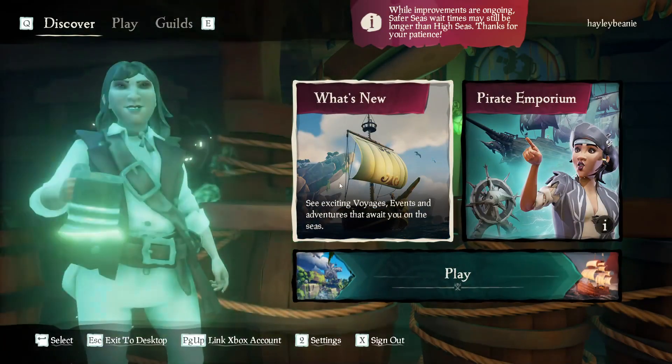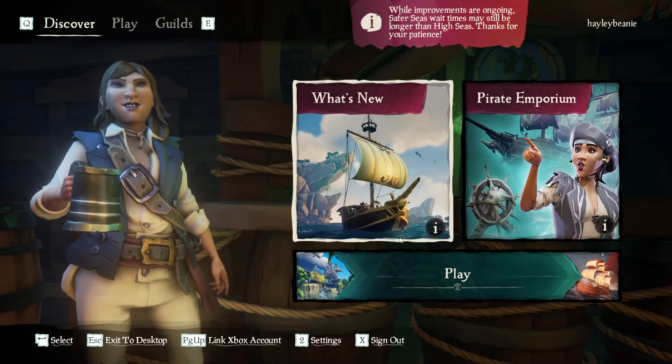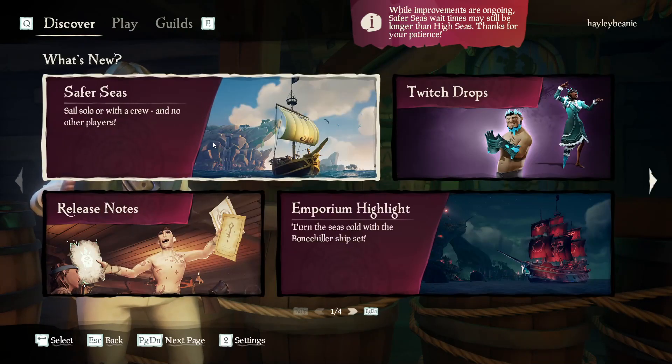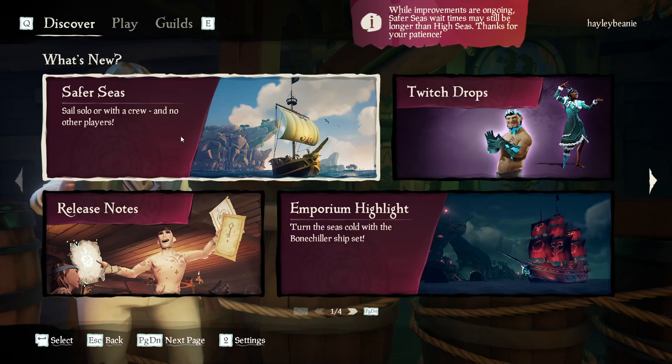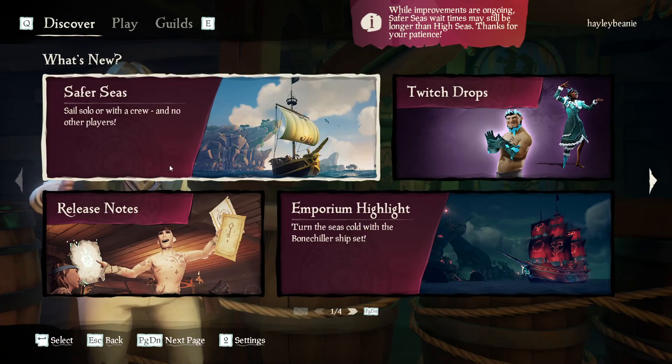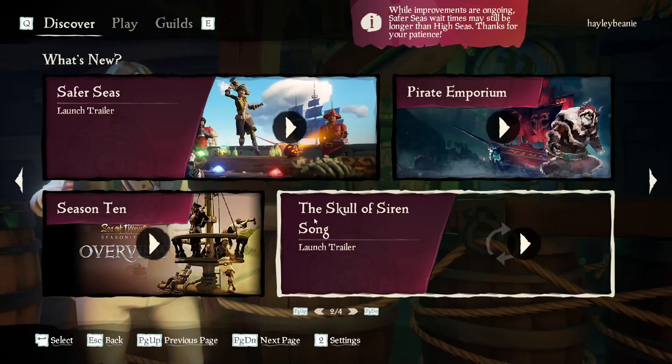I'm going to start off with some of the world events you can do, but first I'm going to show you how you actually get into Safer Seas. You have all of the What's New information on Safer Seas on your intro page. Once you click play, it will offer you two options: the first one will be High Seas, the second one will be Safer Seas.